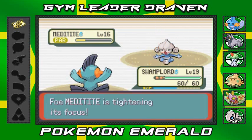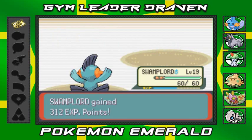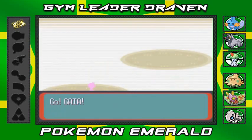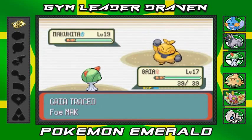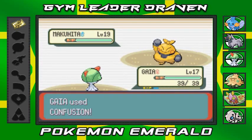Lost its focus — can't move! Water Gun again — eat it! Swamplord gains a ton of experience. Switching back to Gaia now. Makuhita wants to attack. It has Thick Fat, so we can't burn it. Let's go with Confusion attack.